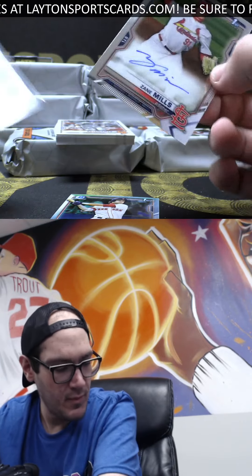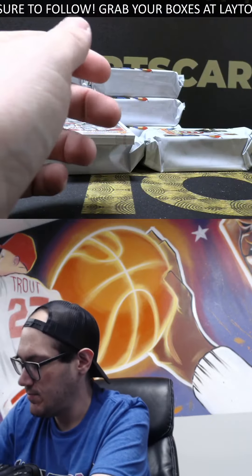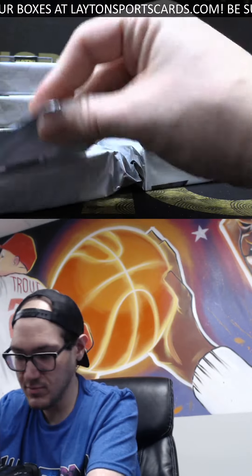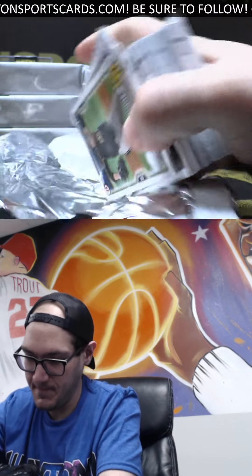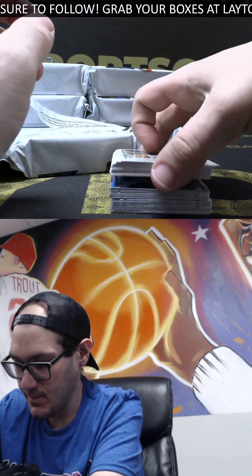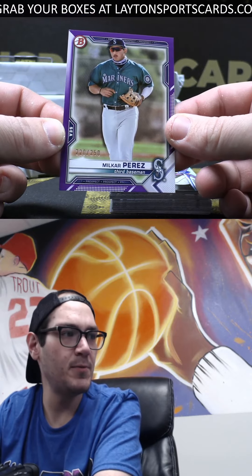I thought the autos were on the top part. I think that Dominic Hamel might have been an extra auto. Zane Mills, pitcher auto for the Cardinals. And then the Mayer refractor. Milkar Perez purple — we're going to test this theory real quick. There's your base paper, Milkar Perez purple.